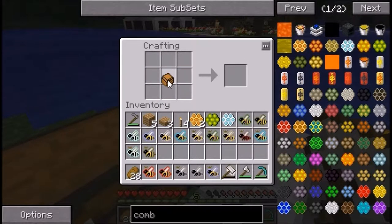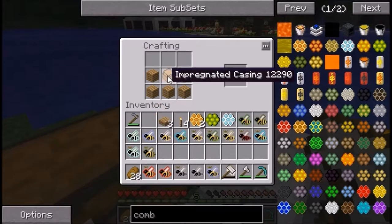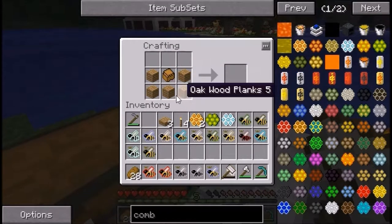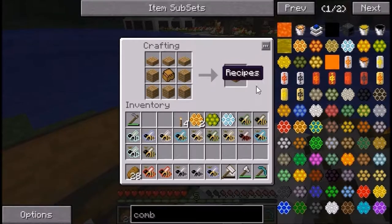I'm not going to show you how to make the squeezer again since I've covered it before. For the apiary recipe: put the impregnated casing in the center, wooden planks to the left and right of it, wooden planks on the bottom, and wooden slabs on top. The recipe allows you to use any tree type in Big Dig to make the apiary.